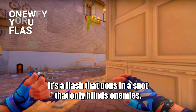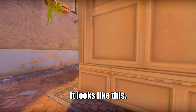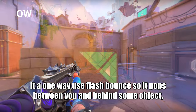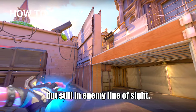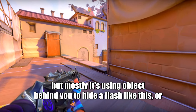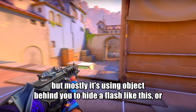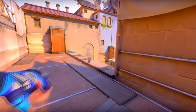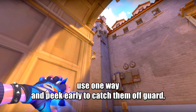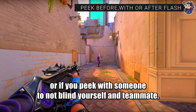Let's move to the one-way flash. It's a flash that pops in a spot that only blinds enemies — it looks like this. To make it a one-way, use a flash bounce so it pops between you and behind some object but still in enemy line of sight. There are a bunch of ways to do a one-way flash, but mostly it's using an object behind you to hide the flash, or so it pops in front of an object. If enemies like to turn against your flashes, use a one-way and pick early to catch them off guard, or use it when picking with a teammate so you don't blind yourself and them.